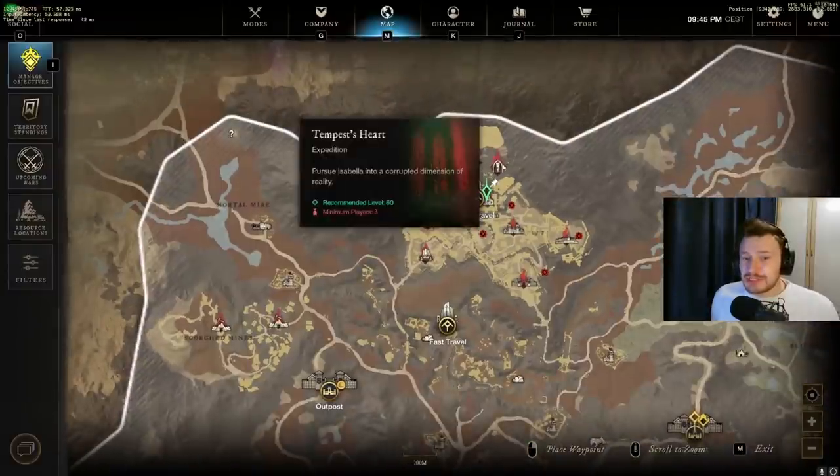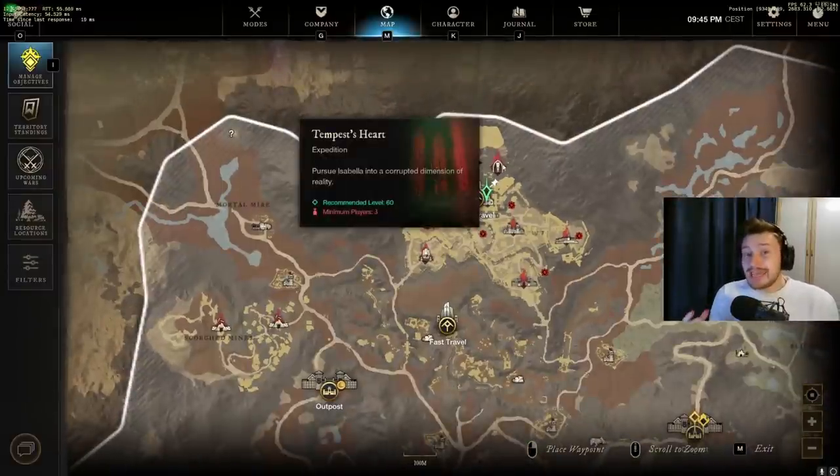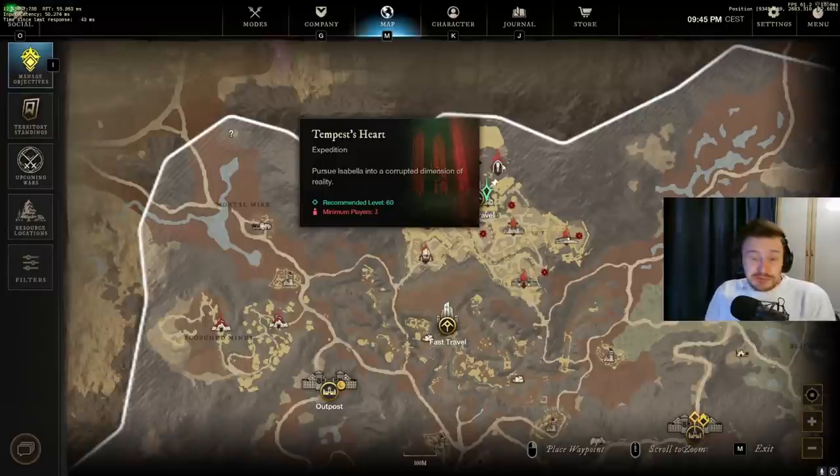Looking at the Tempest Heart in particular, the end-game expeditions no longer have those easy-access cheese strategies — whether you used them for saving time or because you found the expeditions a little bit difficult. These are no longer the case, of course until some players come along and find a new method, but all of the really easy ways to avoid damage or avoid aggro have now been fixed. So you will have to get some practice doing these dungeons and expeditions in full, as some of them can be pretty challenging.